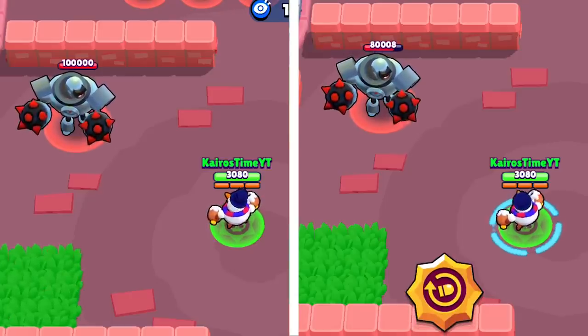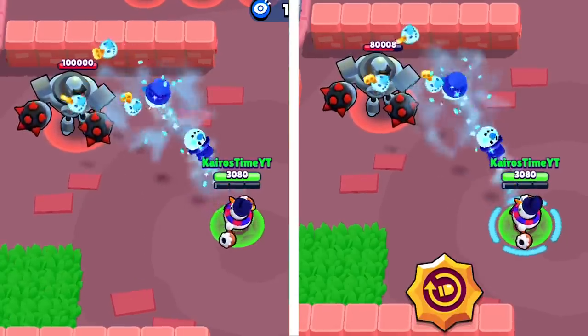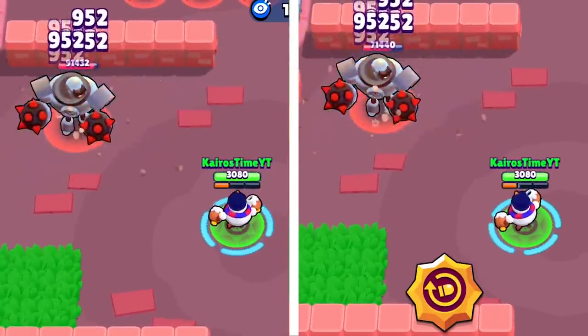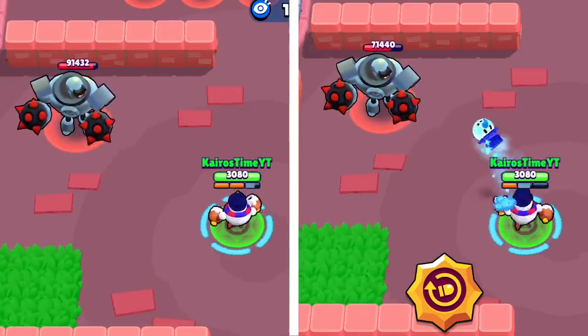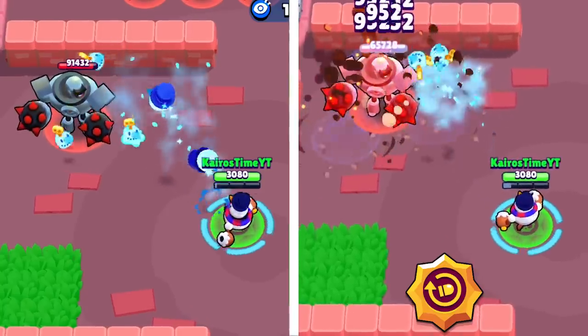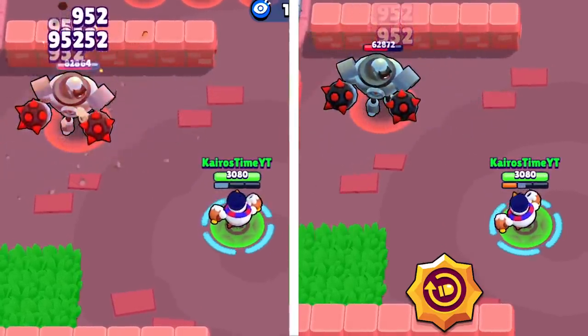Tick's second star power is Automatic Reload. Tick has the slowest reload speed out of all brawlers in the game, but with this star power equipped, his reload time is 9% shorter, which makes his reload speed similar to Barley's, Penny's, or Terra's reload speeds. It is still a slow reload speed, but it really helps Tick feel a lot more viable.